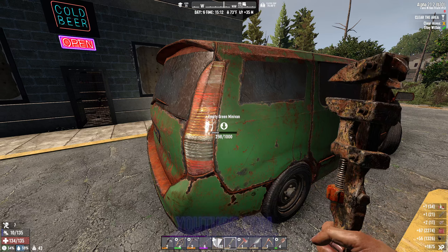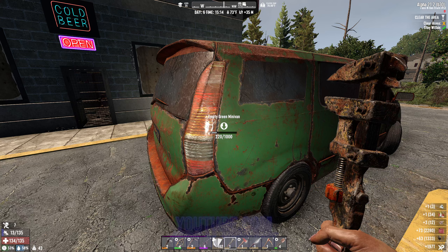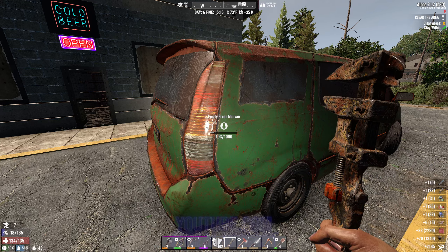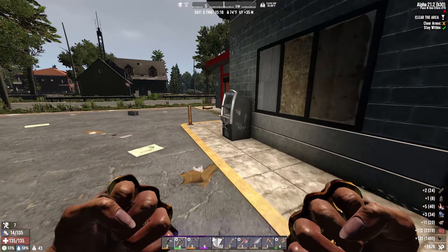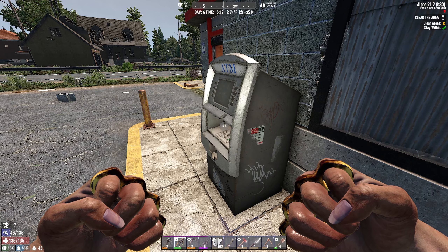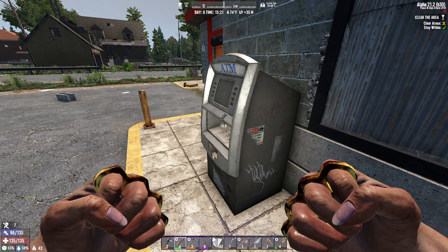I'm building my horde base just inside of the desert. I was doing a wastelands one on insane mode, but it's really hard when you're only level 3 or whatever — you just can't quite get there. Lots of sneaking and running away from enemies, especially bears.